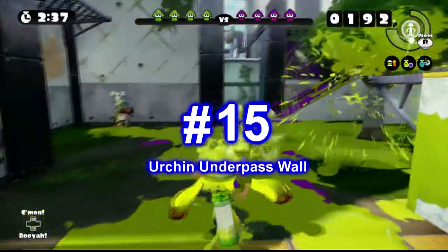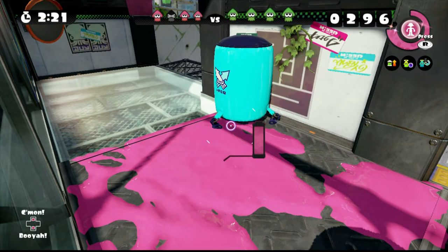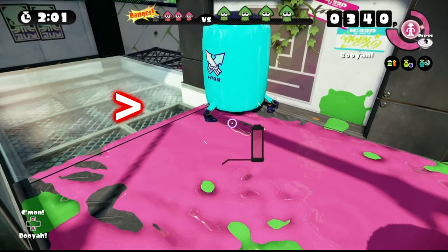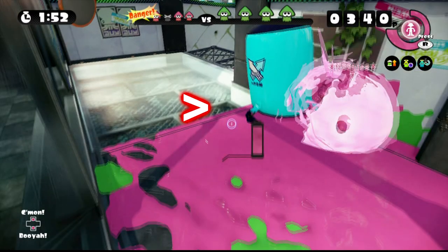Number 15: Urchin Underpass wall. Did you know that you can see people climb up this wall when you're standing here on Urchin Underpass? It only works here because that wall your opponent is climbing up is very thin, and this glass floor allows you to see that thin wall and almost any kind of ink being splatted on that wall from the other side. Watch this spot — did you see that blaster shot? You can see them ink the wall. Not only that, but you can see them climb up the wall too!